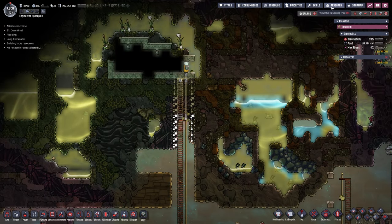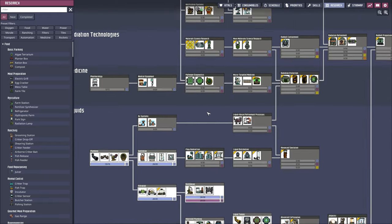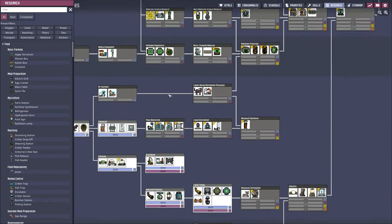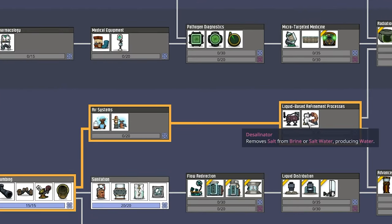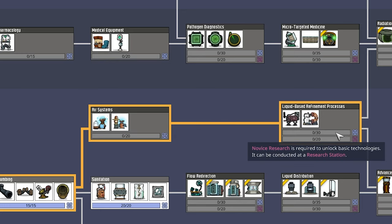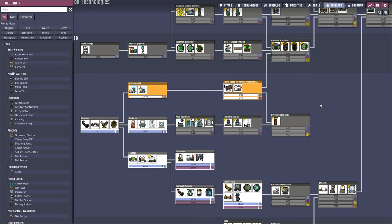Our research is once again done. We just finished liquid tuning, and we're probably going to go a bit further in liquids — we have neither a desalinator, which is probably bad on Oceania, nor an electrolyzer. We definitely want both of those, so let's get that done right away.